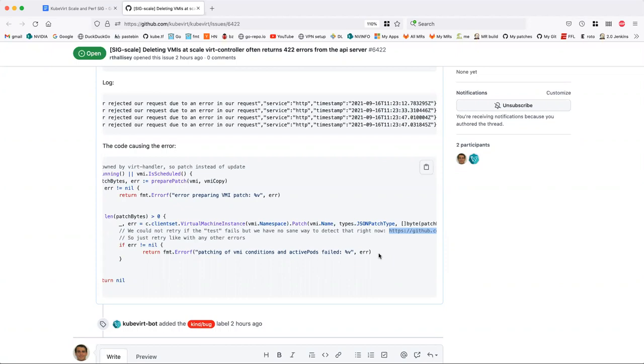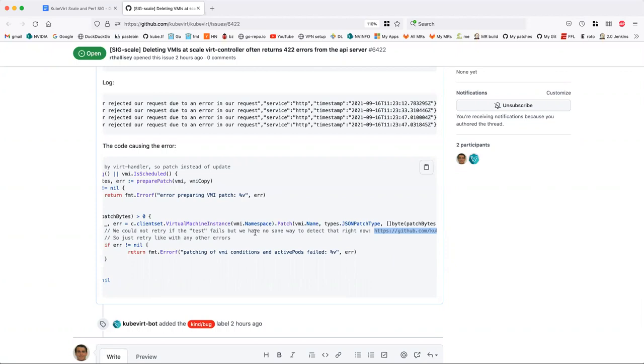It was specific to the update API call, not the patch one, and we do both. I only addressed the instance where we're doing an update, not the patch. So it could be the same problem manifesting differently — in the case of an update, it fails because the revision isn't accurate; in the case of a patch, it fails because the patch test condition fails. The same underlying cause: we think the object looks different than what the backend thinks.